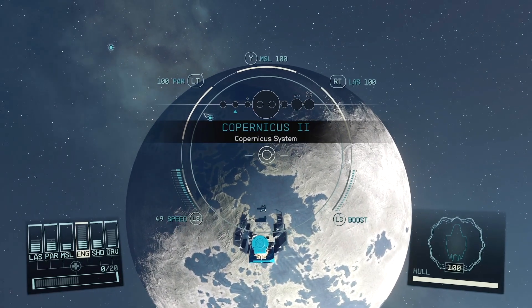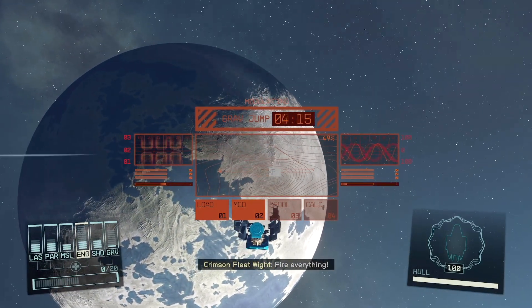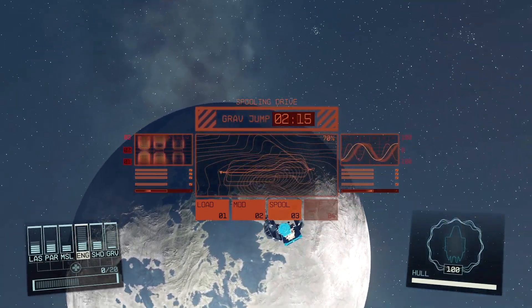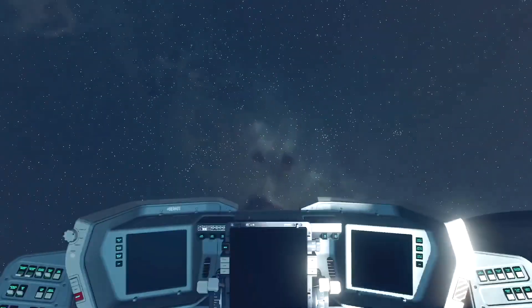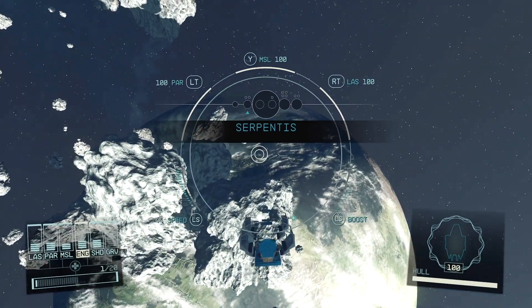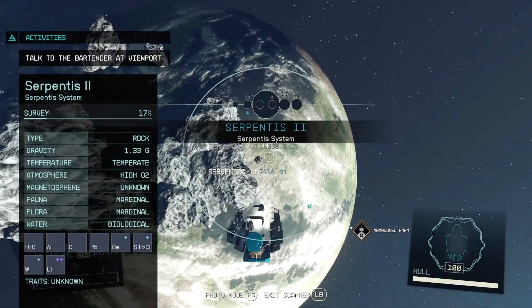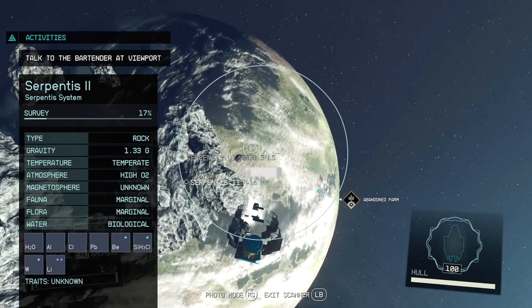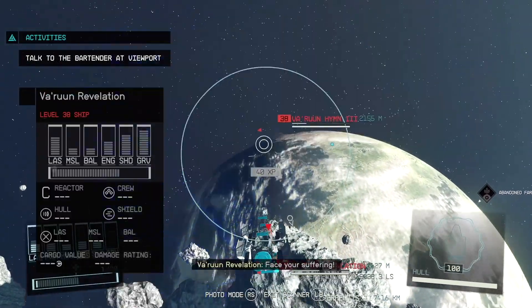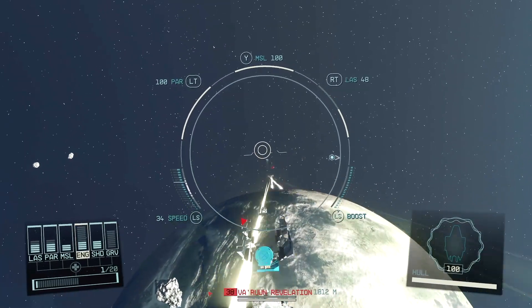I'm gonna grav jump all the way to Serpentis — it's a bit to the right. In this system, pretty much any time you grav jump to any of the planets and moons, some fighters are gonna show up. This is the best place to do ship fighting.